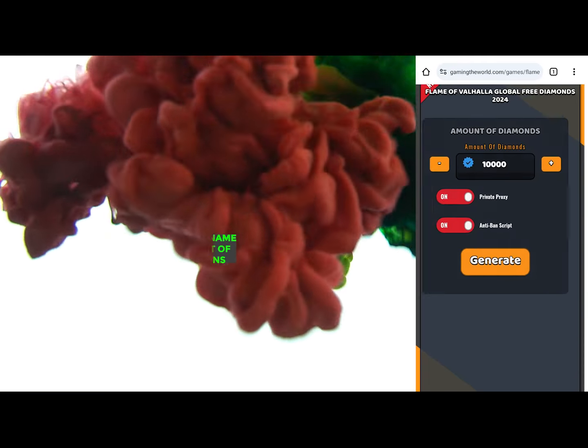Enter your Google Play or Game Center username and input your desired diamond amount. Press generate to get your diamonds.